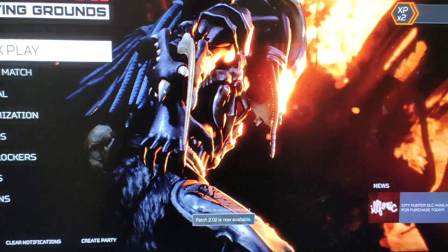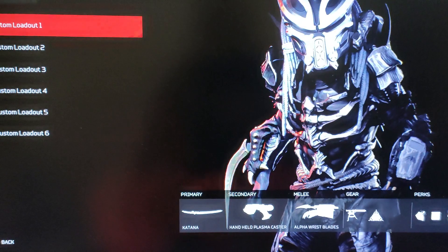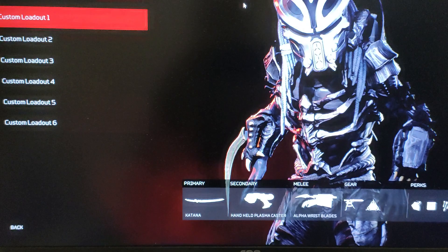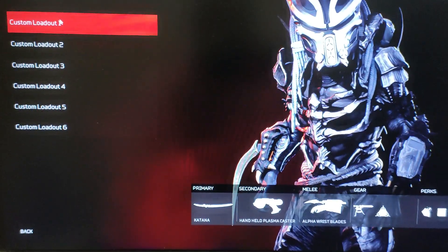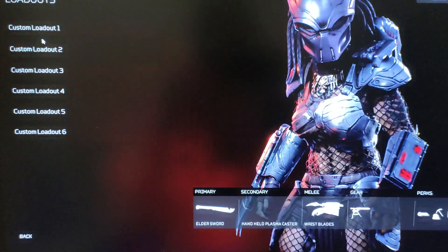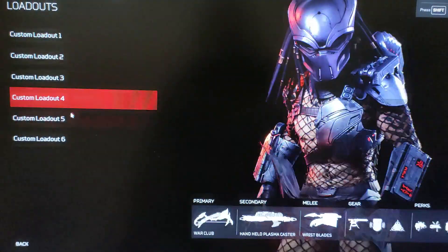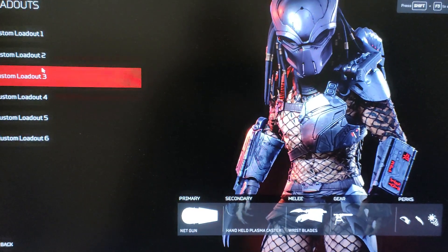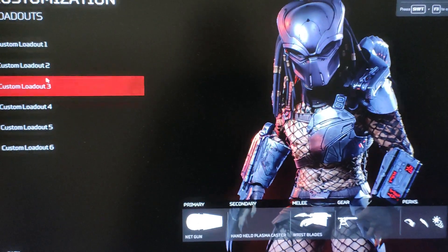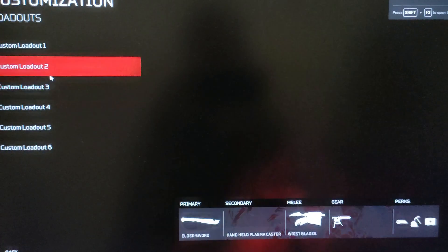But like I said, when you go now to the customization, I only have one Predator because I had to apply this fix myself. So everything will go to default — you won't have your Alpha Predator name or whatever you picked. Everything will be like the first time you started up the game. One advice though: don't name your loadout. After you do this, don't name your loadout. It might cause the bug again and you will crash every time you start the game.